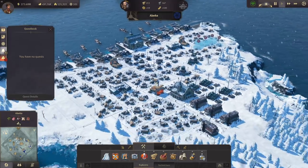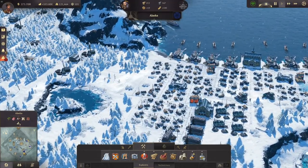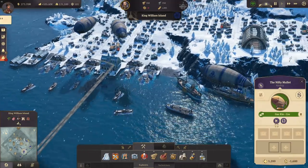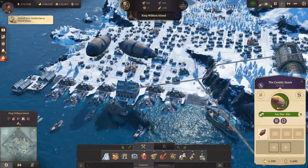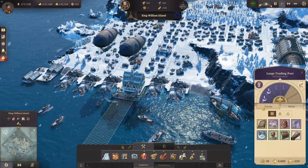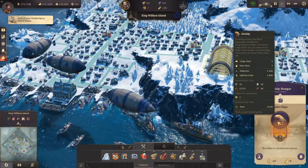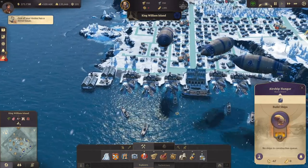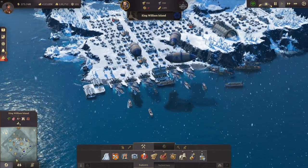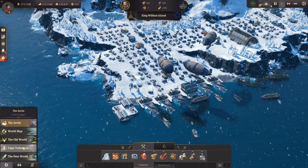We built a ranger station in Alaska which we should also increase in size at some point. Right now I really want to focus on Crown Falls. We have gas here — I still need more of that. I'm not going to transport it now since we only have 92 tons, and an airship costs 40 tons. I want to build two airships, so we'll need around 80 tons total.